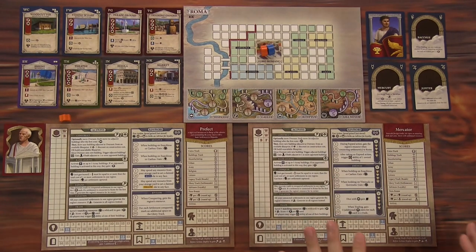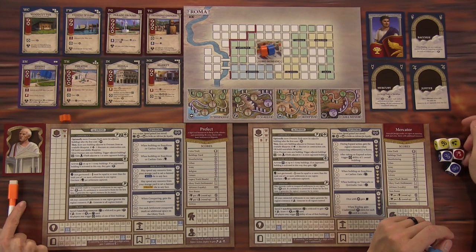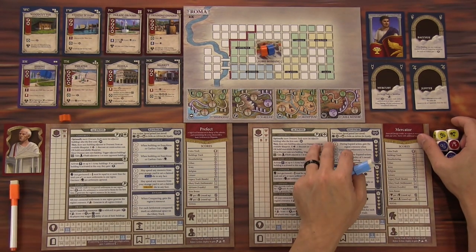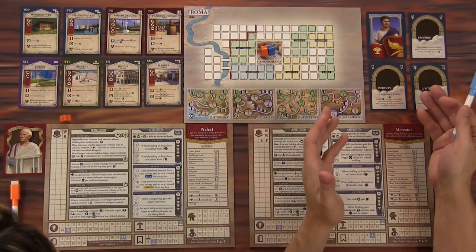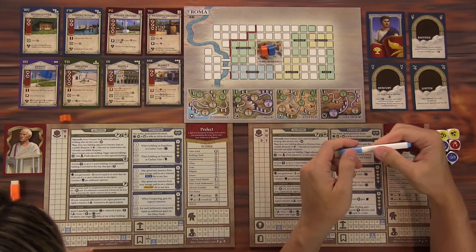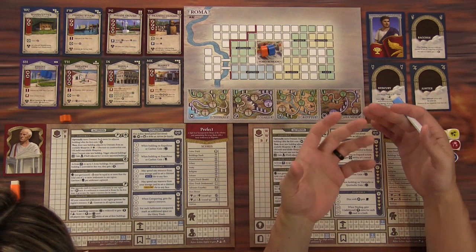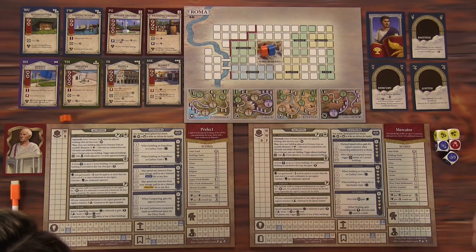Take a look at the table. We'll walk you through the setup and then we're going to jump right in because this is a pretty meaty game. It's probably the heaviest roll and write we've ever played, with all the different things going on and all the ways to score. We're basically two Roman politicians trying to do the best at rebuilding Rome and helping conquer different nations.